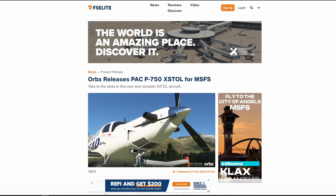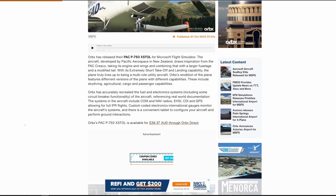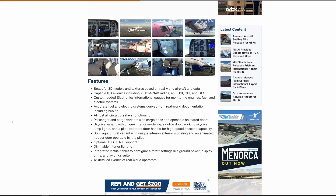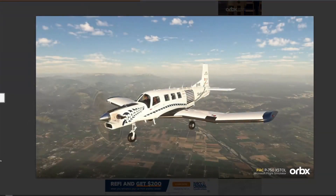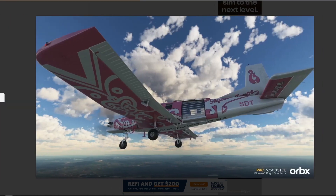Orbix has released the P750X STOL aircraft for Microsoft Flight Simulator. This is one I'm going to check out on the channel — it definitely grabbed my attention. It's $38.37 Australian through Orbix, so it's a little higher on the price point, but the features seem to match. It's in the same class as what I'd expect from a TBM 930. We did get the PC-12 not too long ago, but I was still more impressed with my TBM, so I'm really looking for a new turboprop. This one looks goofy but super appealing — definitely an aircraft I want to check out.